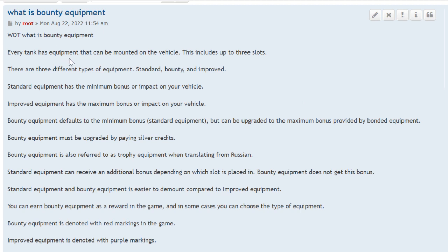Every tank has equipment that can be mounted on the vehicle, which is up to three slots. It used to be three slots for every vehicle, but in the lower tiers, they reduced it to one or two slots.